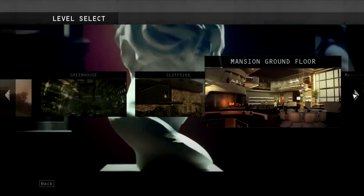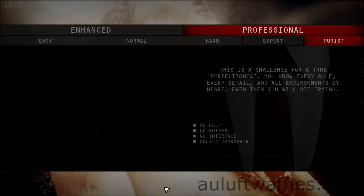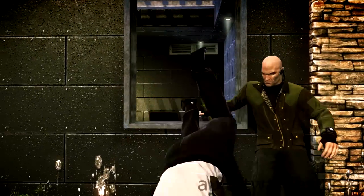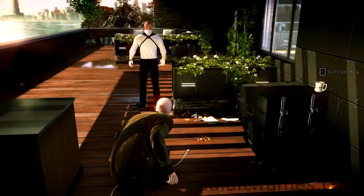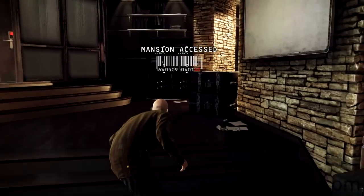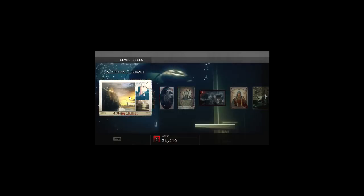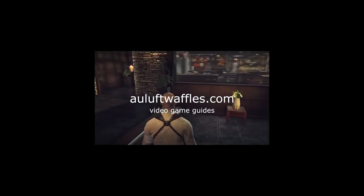The last part is to complete the mansion ground floor area on the purist difficulty. Start with the cliffside area because you're going to have to take some evidence from there. Load in, pull the guy out of the window, make your way into the security room, do everything you need to do, and make sure you pick up the evidence that's there.